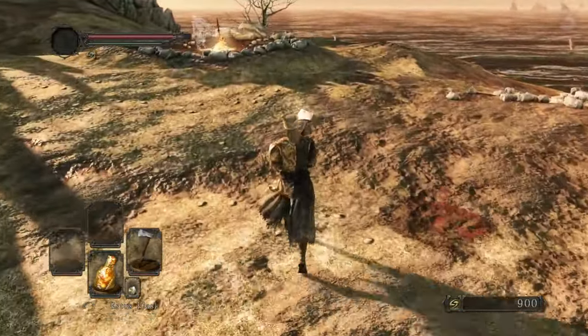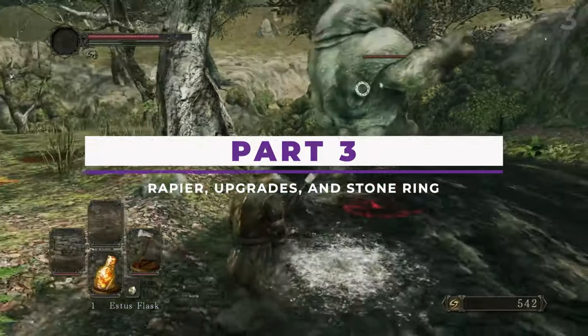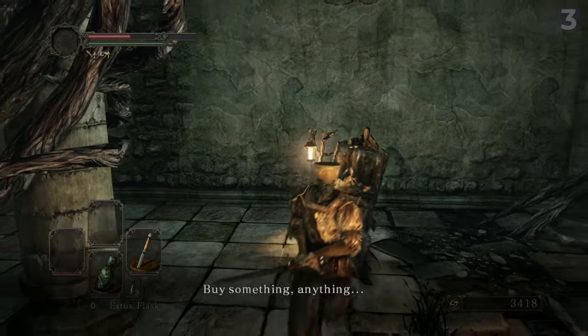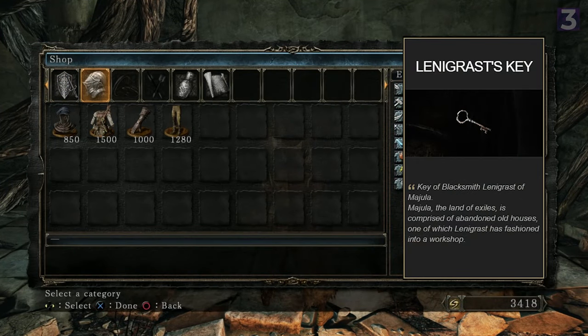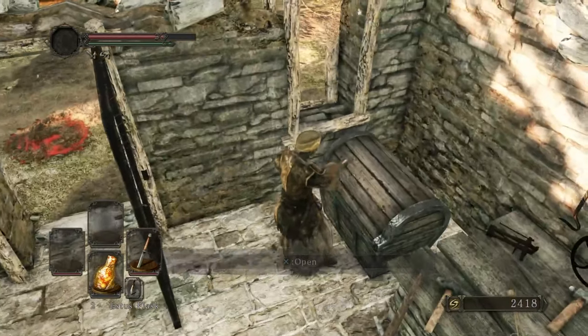Once you have the Tseldora set equipped, head to the first area, Forest of Fallen Giants, where we're going to do some farming. As you progress through the first area, there are two things you'll want to do: first, learn how to kill that troll near the entrance — he gives 1.2k souls, and knowing how to kill him will be important very soon. Second, progress through the second bonfire next to the shopkeeper. She sells a key for 1k souls that'll open the blacksmith's door back in Majula, so buy that and let him in. Once he's in, buy a Rapier for another 1k souls — congrats, you now have the weapon you'll use for the rest of the game.